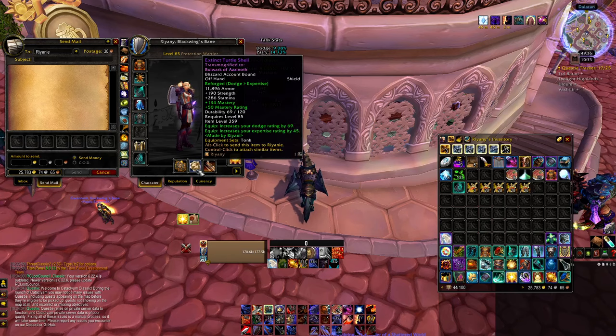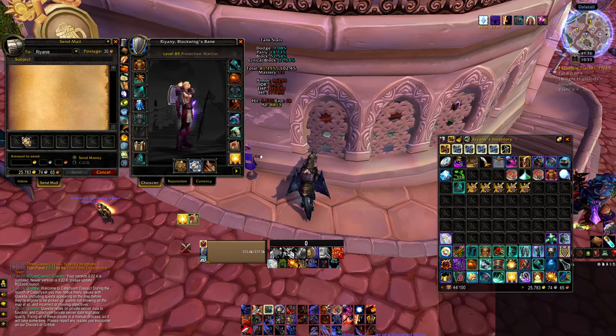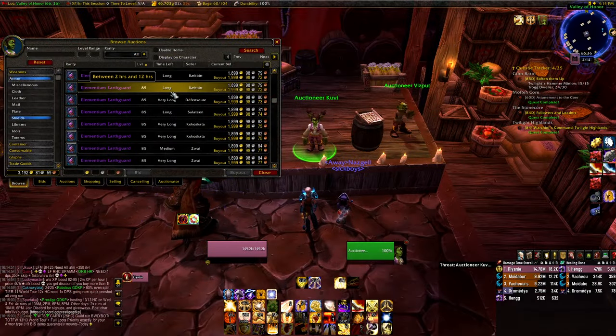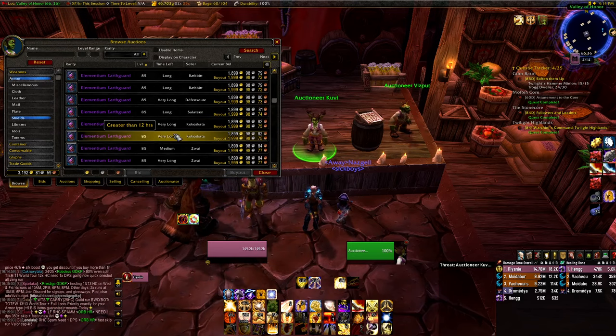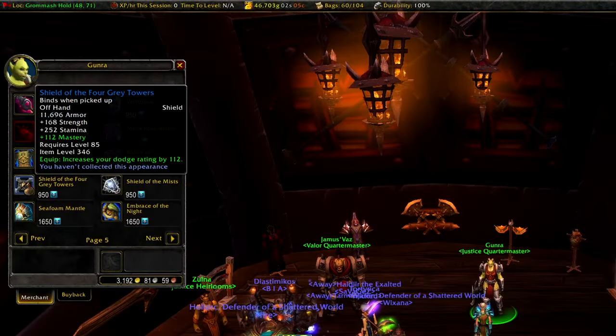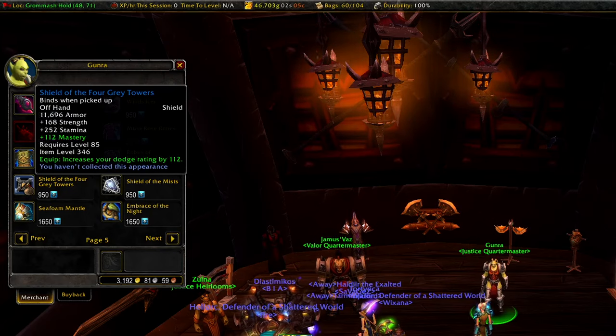After hitting 85, the first thing I did was log on to my warrior to send over my BoA account archaeology shield. If you did any digging during the prepatch for your BiS weapons, chances are you got this shield along the way. If you're not sweaty enough to do archaeology for gear, the BoE shields are very inexpensive, and the 346 justice point shield costs very little if you have some spare justice points from Wrath of the Lich King, or if you leveled up through Cataclysm dungeons.